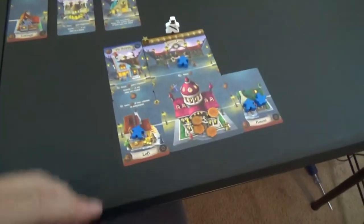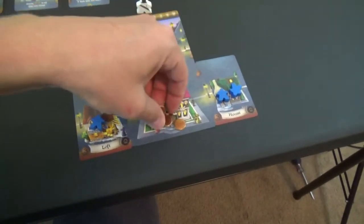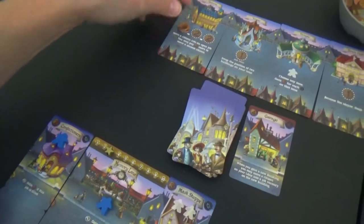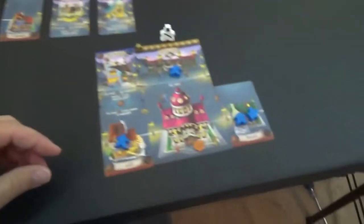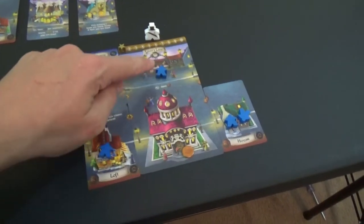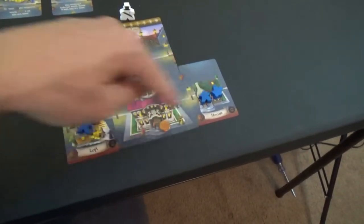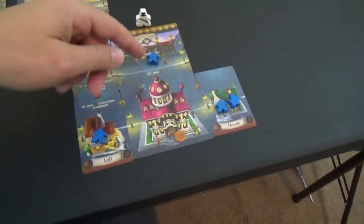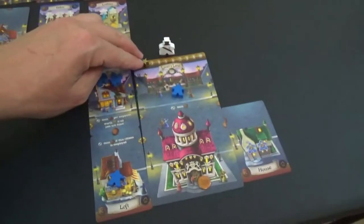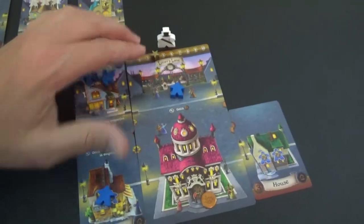Let's go back over to this player. They want to get some people to work. So they're going to spend two and actually spend the extra one because they're going to place all three coins up here and take advantage of the bonus to be able to move a second citizen. They're going to move both of these up there, and that's going to free up two points. And whenever the jobs are filled, it's worth a point. So now they're at four points.